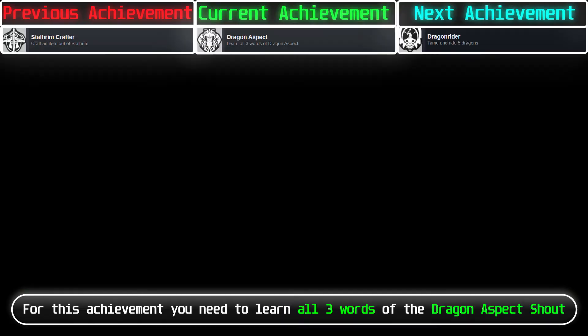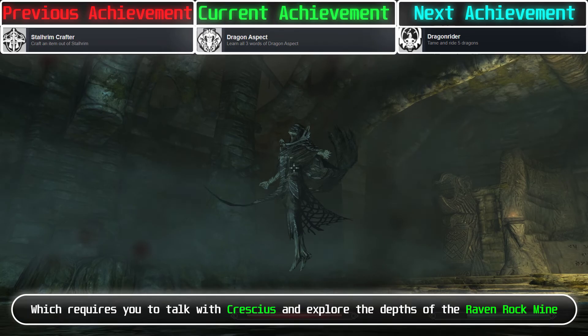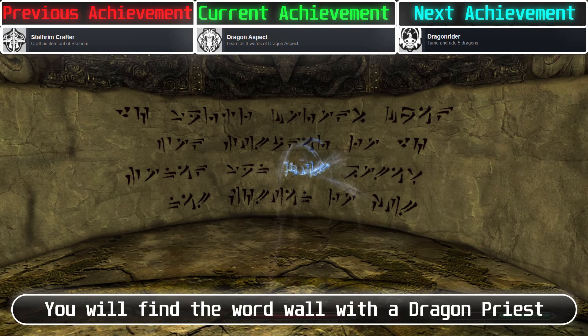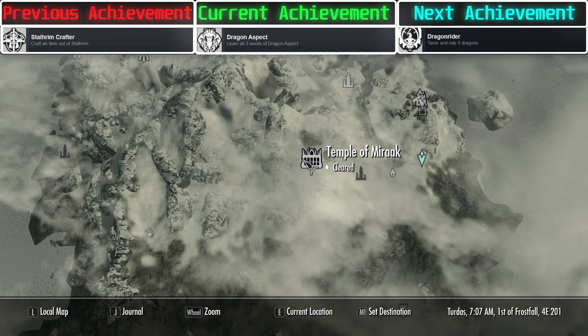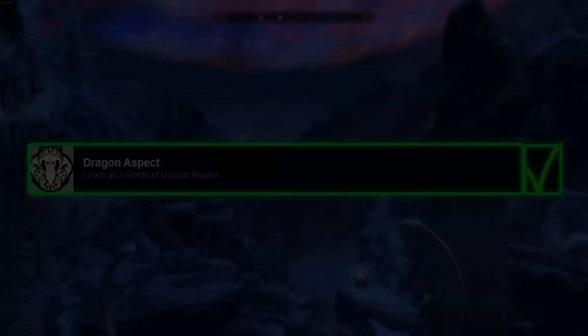For this achievement, you need to learn all 3 words of the Bend Will shout. One word is at the end of the final Descent quest, which requires you to talk with Crescius and explore the depths of Raven Rock Mine — you will find a word wall with a Dragon Priest. The next word is at the end of the Temple of Miraak. The last word is at the end of the Black Book Waking Dreams, just before you fight Miraak.